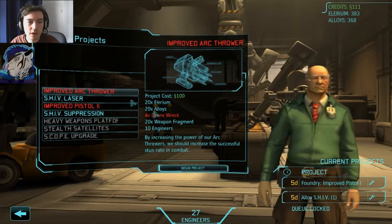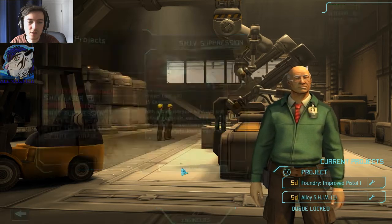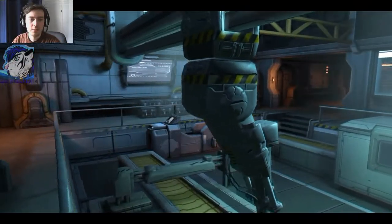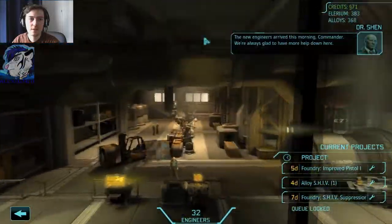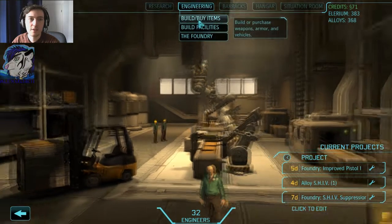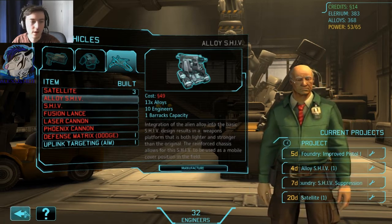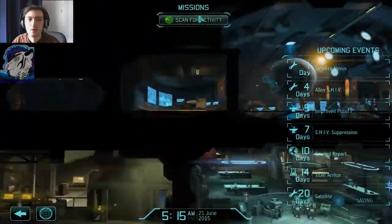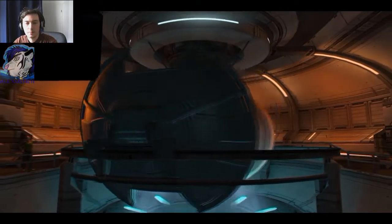Engineer, improved arc thrower, drone rack — we don't have any drone racks. Stun rate in combat, that's important. Shift suppression — let's get that one as well. Workshop is ready! That means we'll get more engineers. Additional workshop online — the new engineers arrived this morning, Commander. It still costs like crazy, but if I go to the build items section, a satellite for example is — wow — let's get one more satellite. The shift is on the way. Whatever shift means, I have no clue. The satellite nexus is now online — that should be very helpful.